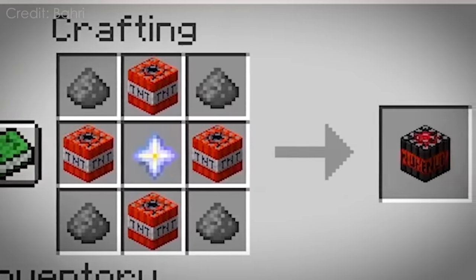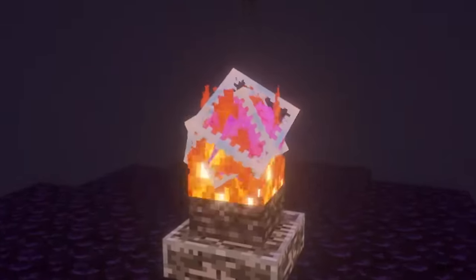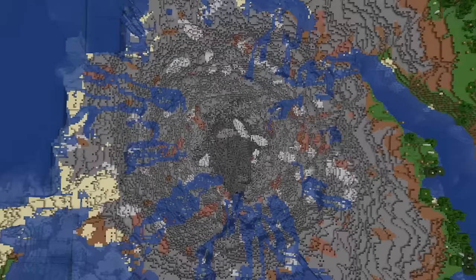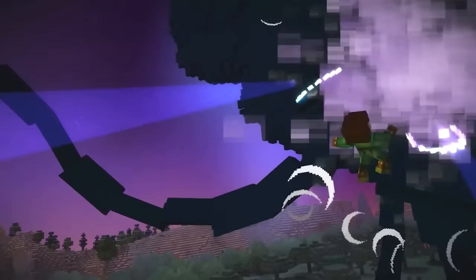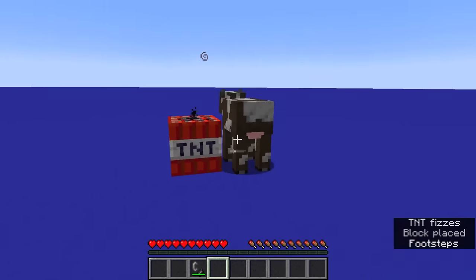Number 17. There used to be a block only obtainable through command blocks which was more dangerous than TNT, crystals, and charged creepers combined. That block was the super TNT from story mode. To give you a sense of how deadly this block was, it's the main ingredient for crafting the formidibomb — the only weapon capable of killing the mythical wither storm. A normal TNT can't do that.